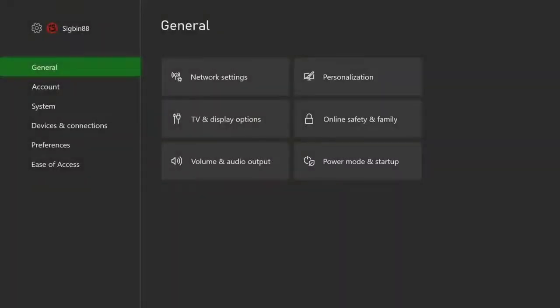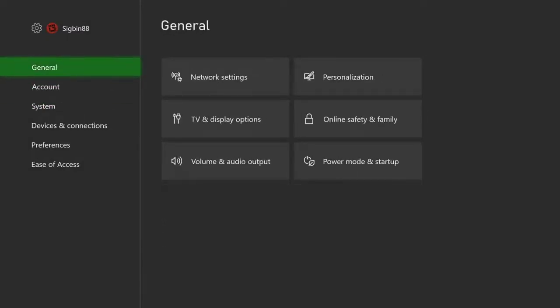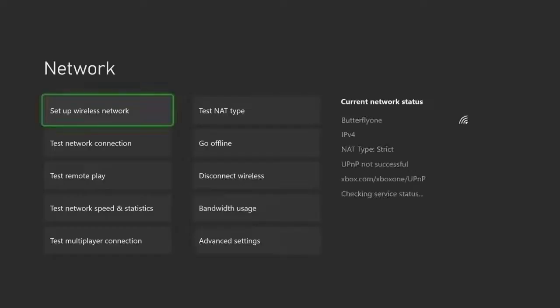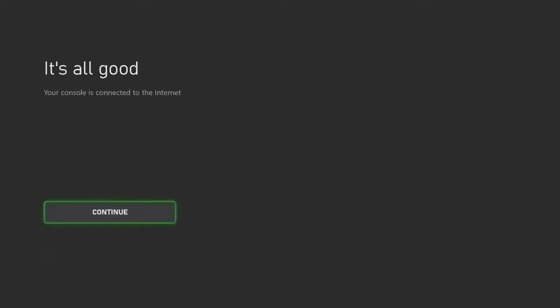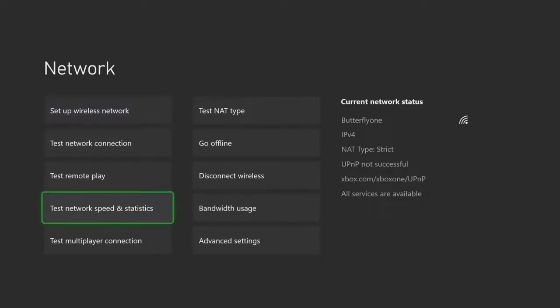Select General to access the general Xbox settings, then select Network Settings to access the network settings of your console. Select Test Network Connection to perform a network test, then select Continue — this will bring you back to the Network Settings page. Select Test Network Speed and Statistics, which tests the network speed and other connection properties.